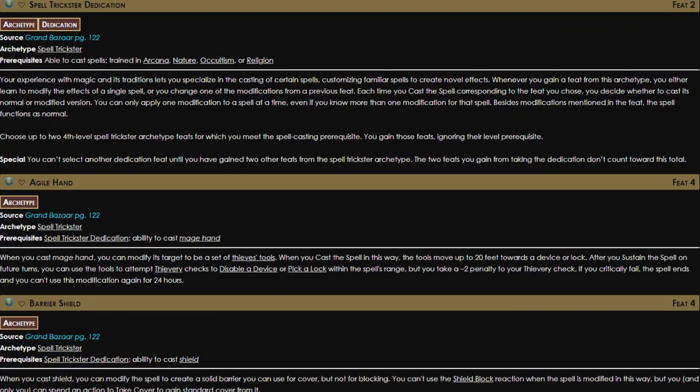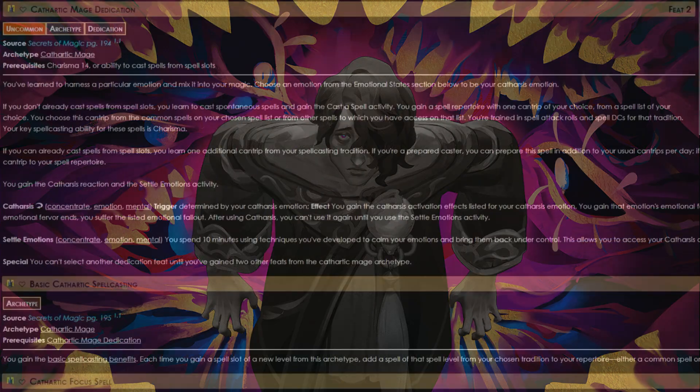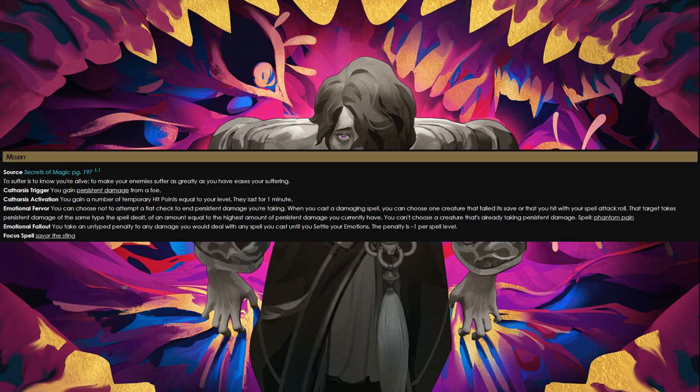In a free archetype game, Wei can explore his spell tricks from the Dedication much more deeply, taking its other effects — he probably gets the most benefit from the ones that modify Fireball, unless he learns other spells. Other than that, Wei's art is tied to his emotions, which could lend well to the Cathartic Mage archetype, though it's hard to say which emotion fits him best. Maybe Misery? I'll leave that up to you.